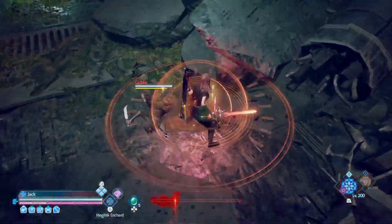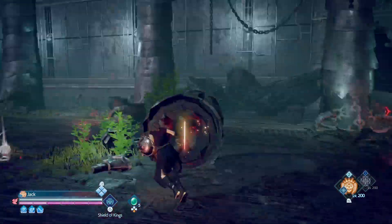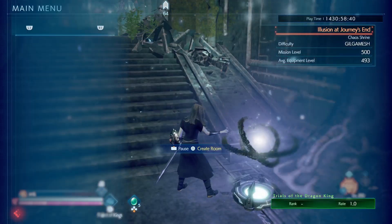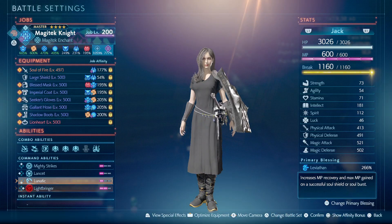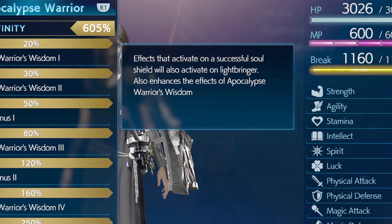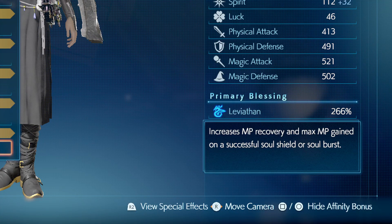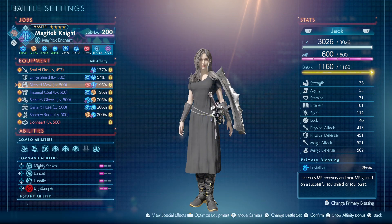In the middle of combat I kind of keep that flow up until I can use my Lightbringer again and I'll be invincible again. To make things a little more ridiculous, I have on my second job — just for the video — Cyclic Warrior 600%, so that whenever I do a Lightbringer I trigger a Soul Shield. And then I have the Leviathan Blessing — whenever I do a Soul Shield I get max MP and MP recovery.